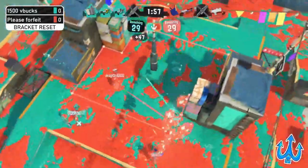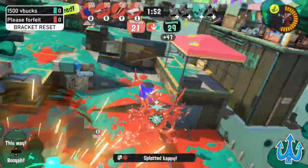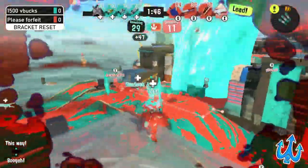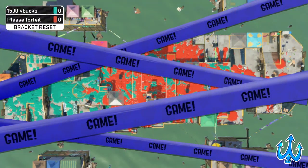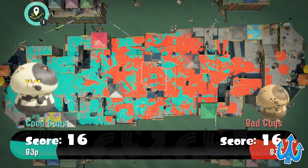Please Forfeit gets the lead right now, with a lot of chances as there are two people down on 1500 V Bucks. Aloha is again being really aggressive, sharking at that ledge. 1500 V Bucks doesn't really have many chances right now — they have to push in but have two people down. With this, Please Forfeit gets the knockout! Some things change, some things stay the same.